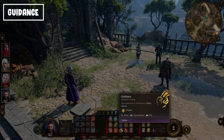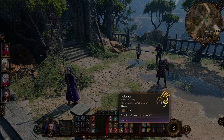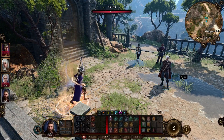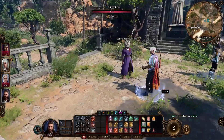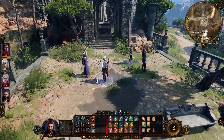Next is Guidance — your all-around utility cantrip. Whether you're walking through a city, trying to pickpocket, or attempting any ability check, this is the cantrip to use. Just keep it with you because it will help in so many situations.